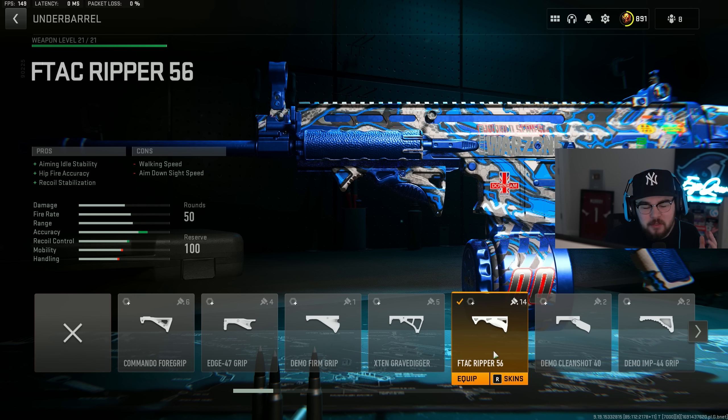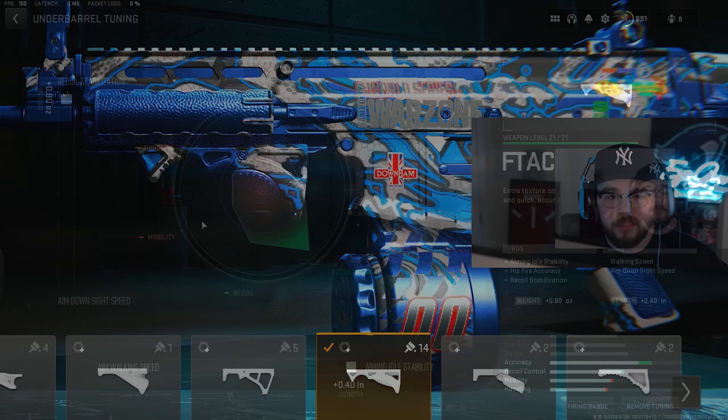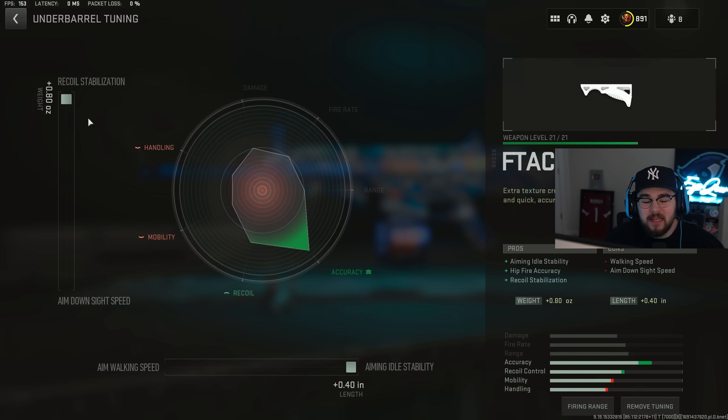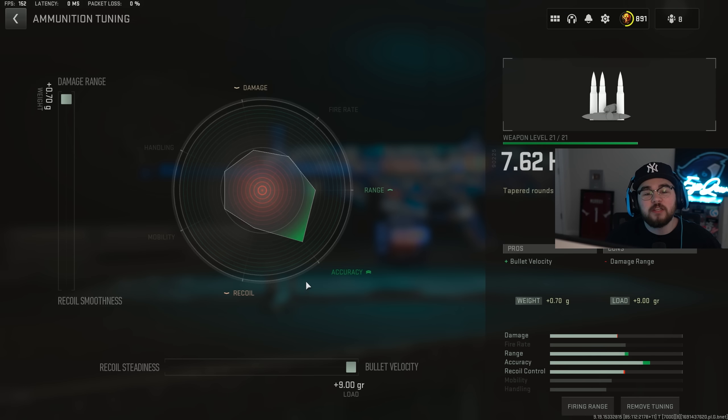The F-TAC Ripper 56 underbarrel mixes perfectly with the muzzle, giving aiming idle stability, hip-fire accuracy, and recoil stabilization — making the TAC V extremely controllable at any range. Tuning: plus 0.80 for recoil stabilization and plus 0.40 for aiming idle stability. Then we're tossing on the 7.62 High Velocity ammo for bolt velocity, getting even closer to hitscan. Tuning is maxed out for both damage range and bolt velocity.